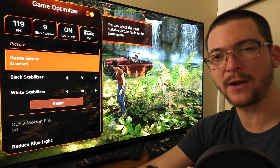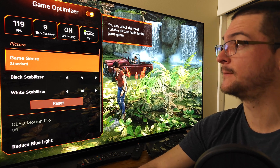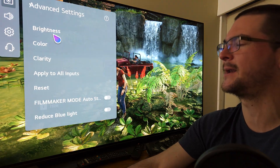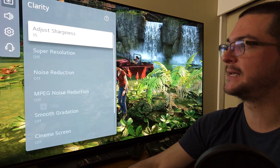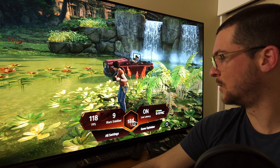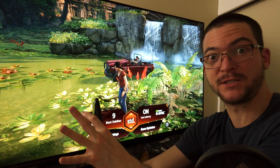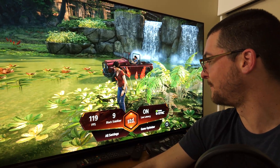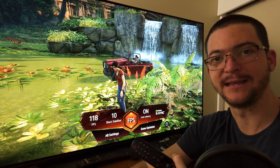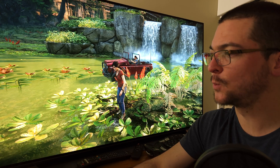We also discover that the sharpness slider behaves differently depending on the preset, which is something we can take advantage of. For example, if you have sharpness set to 15 in Standard mode, it acts like free anti-aliasing — but in this case there's too much anti-aliasing and the picture looks blurry. Switch to FPS mode and it looks sharper. It's fantastic. However, you have to be careful on HDR because we are already clipping colors.